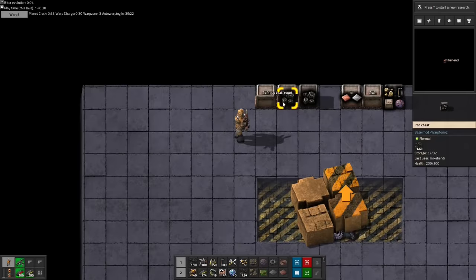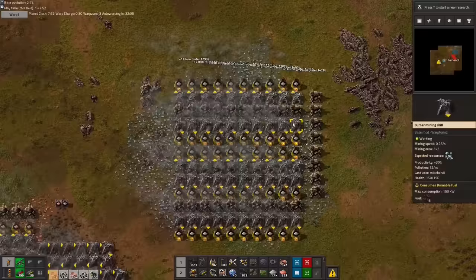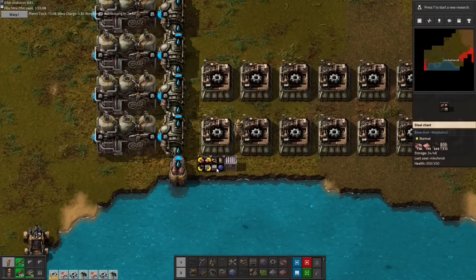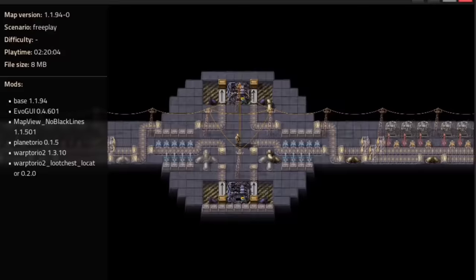In Warp Zone 3, we got jumpscared by spawning right in the middle of a giant biternest. It turned out to be more of a nuisance than an actual problem, so we just ignored them and did another home mining session, before driving out and setting up another temporary research base. But this will be the final temporary base, as this time we focused on unlocking all the Warp Factory floor upgrades we need to start off a real Warptorio base.